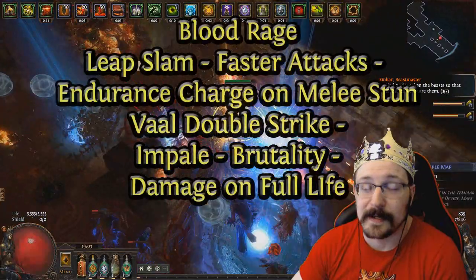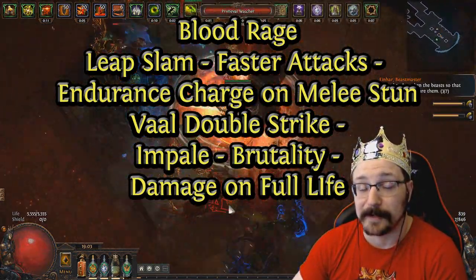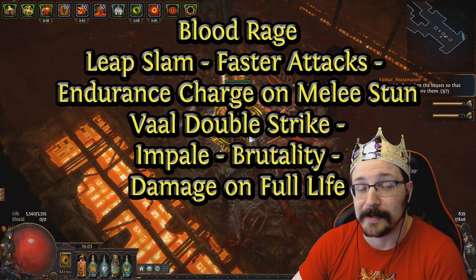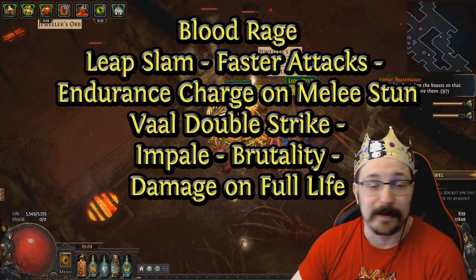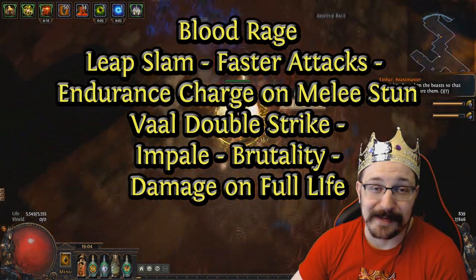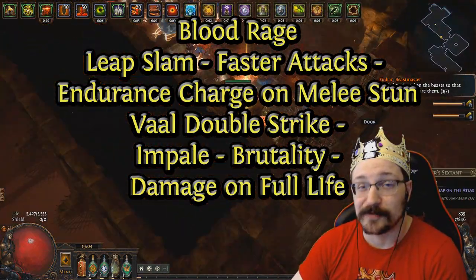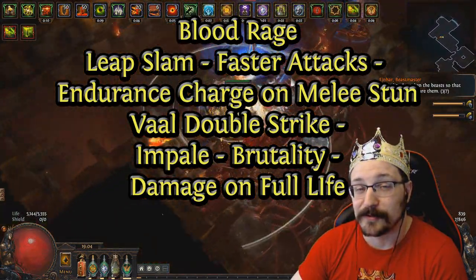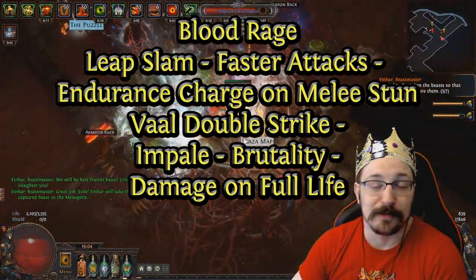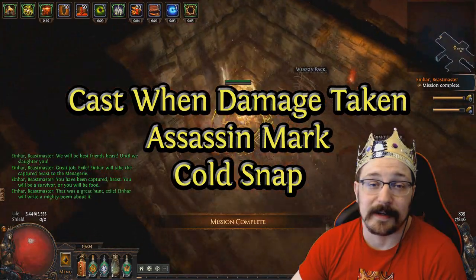For utility skills: Blood Rage gives additional attack speed, frenzy charge generation, and leech — since we're doing pure physical damage, Blood Rage is going to give us a lot of life leech. Leap Slam with Faster Attacks and Endurance Charge on Melee Stun will provide a lot of endurance charges, especially since Leap Slam has been changed to always stun when it hits something on full life. So when you leap slam into a pack you'll stun everything and gain endurance charges. The only problem with Leap Slam right now is it's almost a little too fast when you're fully amped up with Blitz charges and rage. I also use a Vault/Double Strike setup for bursting down bosses or very heavy single targets, though generally it doesn't see too much use.